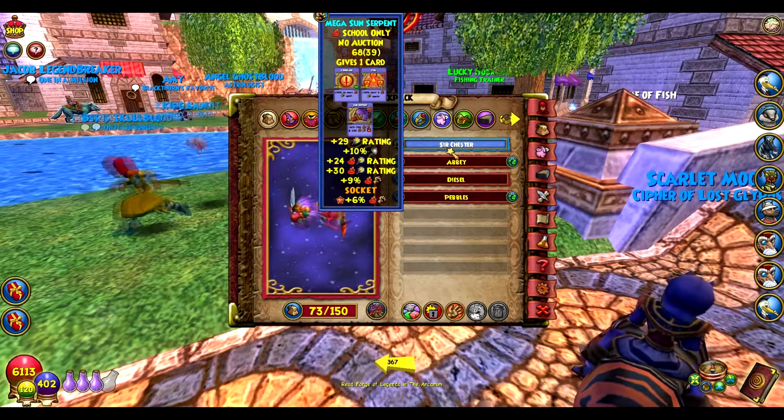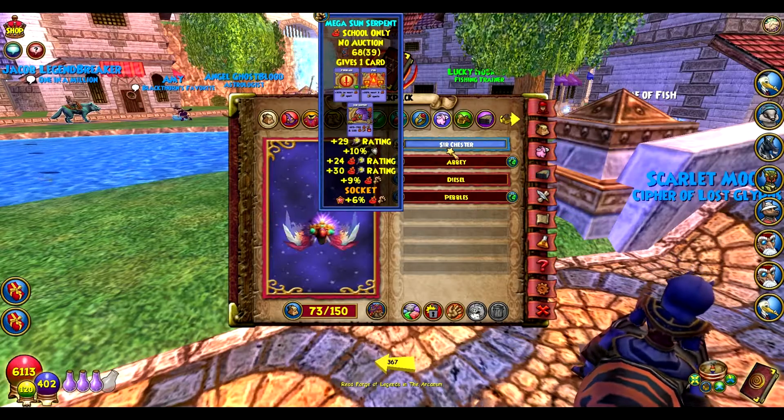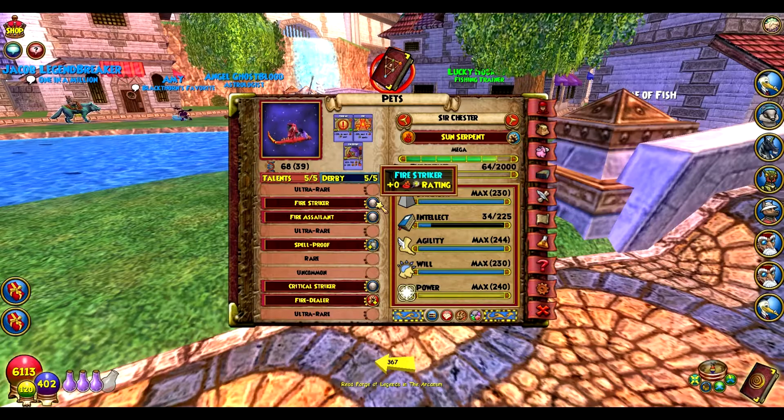The pet I'm using is Sir Chester. He's a Mega Sun Serpent with a 6% Fire Giver Jewel. If you want to see his stats and what each item is, I'll quickly scroll up.